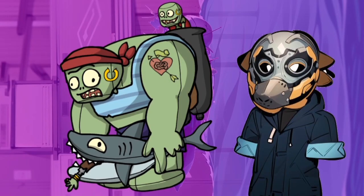The gargantuar would have that same cannon piece used for the imp. It would come with a removable shark that had a smaller zombie arm in it. The arm of the gargantuar would have a printed tattoo. The sound would be the gargantuar's growl.